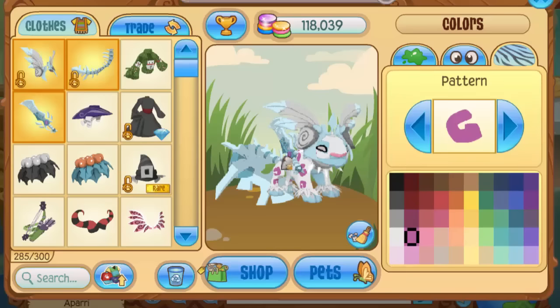I absolutely adore both of the looks I have with my alpha sword, and I might make some more looks with it later in this video if I have time. Mixing and matching items and colors and making looks is honestly one of my favorite things to do in Animal Jam.